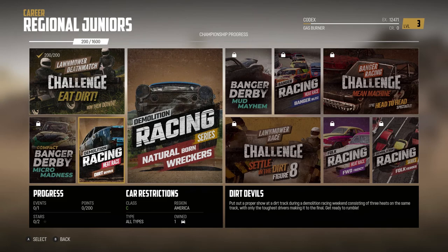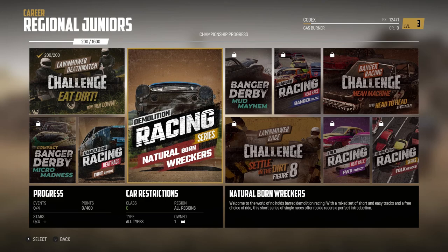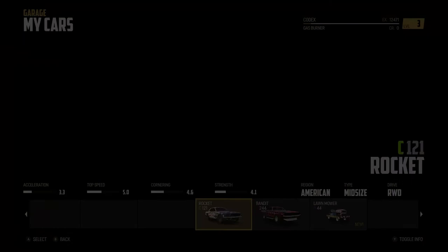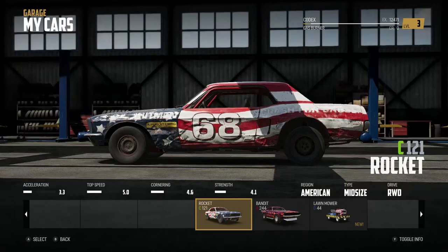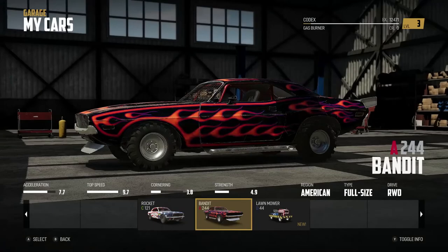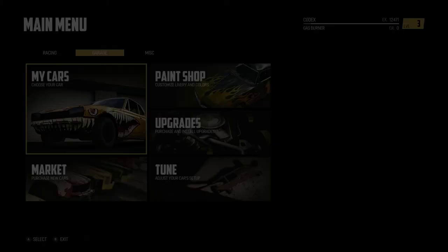We got a demolition race here — demolition racing natural born wreckers. Here's our progress, and you also get grades of class D, class C — that's cool. Let me see what else we can do: custom event, create a custom single player event — that's really neat. Let's go to the garage real quick. I want to see what kind of cars I have right now. We have this one here, which is the Rocket — this game looks amazing, I'm not gonna lie. And then we also have the Bandit and the lawnmower, which is new — our cute little powerhouse right there.